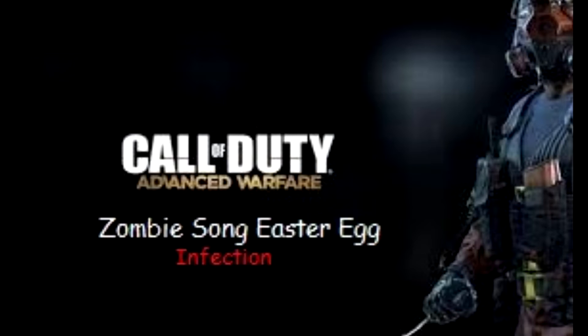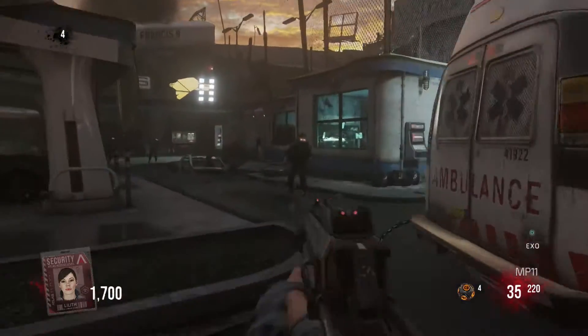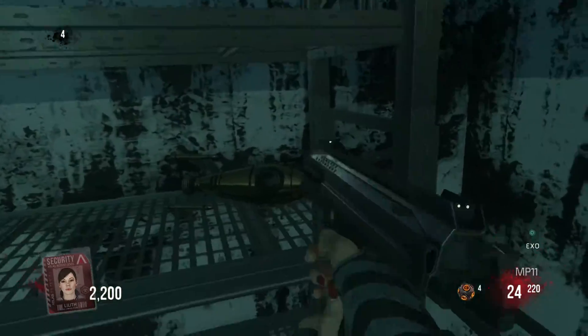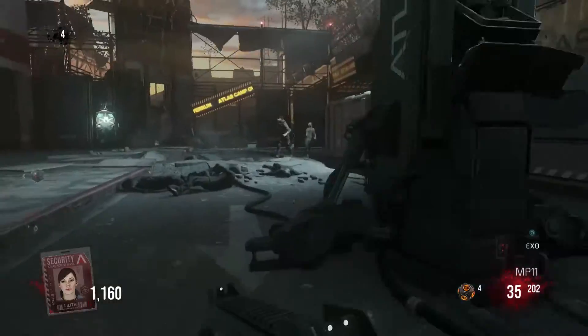Yo, what's up guys, Isis here with the Infection map zombie easter egg song. So the first one, you're going to start in the spawn room. Go towards where the ambulance is, kill that guy, and go into this room towards your right. Hang a right again, and then on this rack there is a bomb. Hold your X or your Square button on there and you'll get a little bit of the tune.